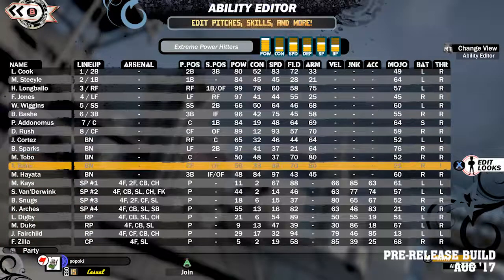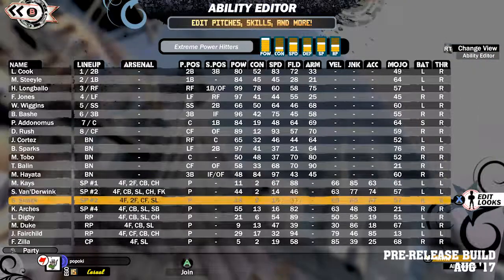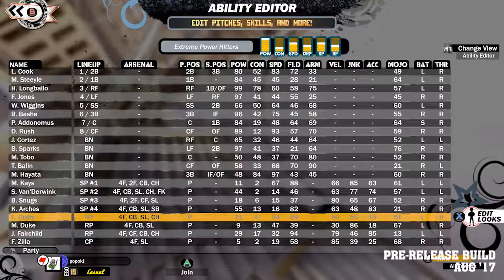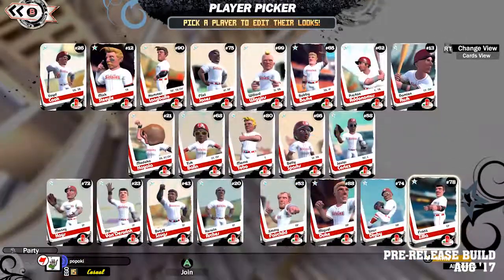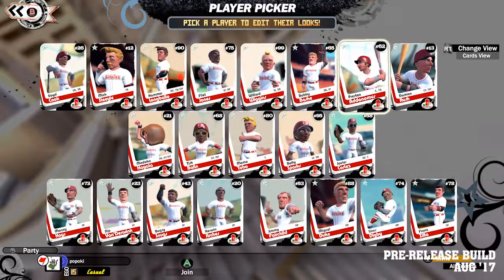First up is changes to roster size and composition. In SMB1 you had a roster of 18 players made up of your eight position players, four bench players, and a pitching staff of six — half starters, half relievers.